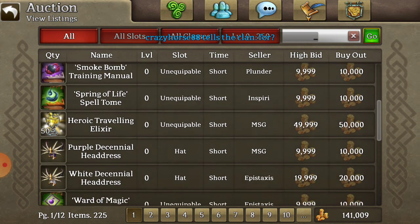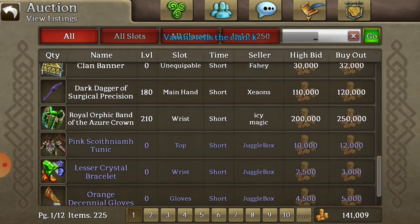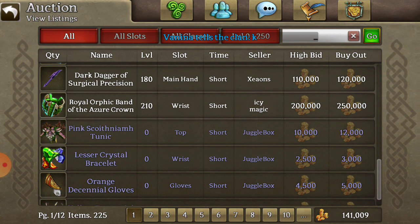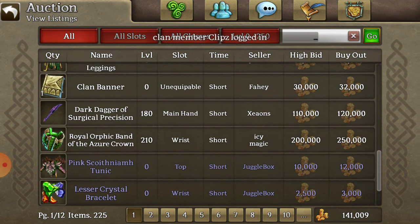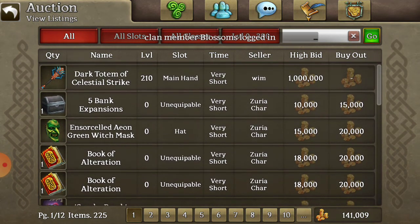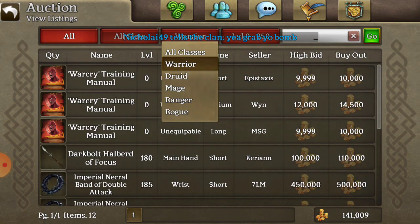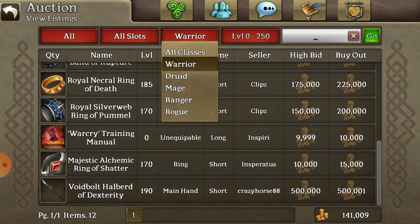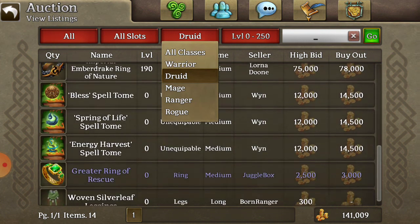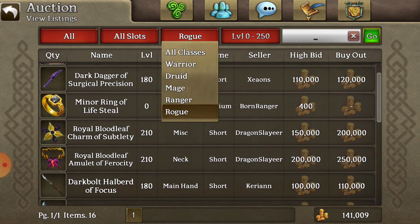You can also use the filters along the top — seller, time, slot, hybrid, buyout. Everyone knows kind of what these mean, but it is helpful to get to know everything. And there are class filters too: All Slots, All Classes — so all this stuff can be filtered for warrior, druid, or rogue, which is what I am.